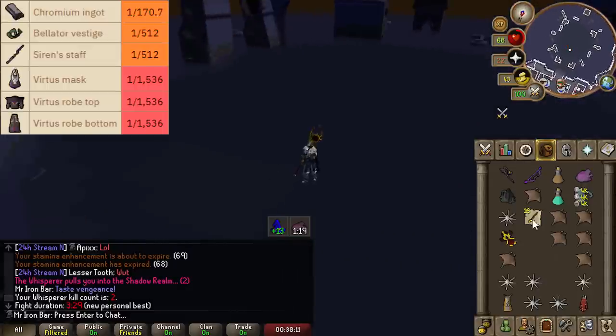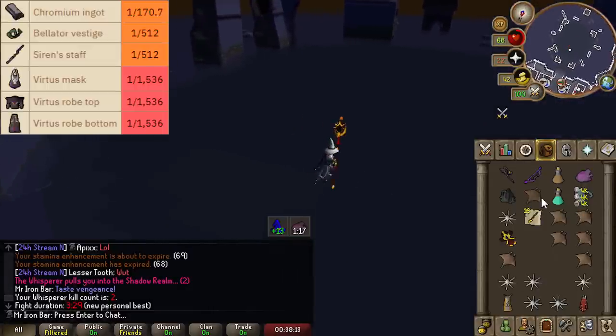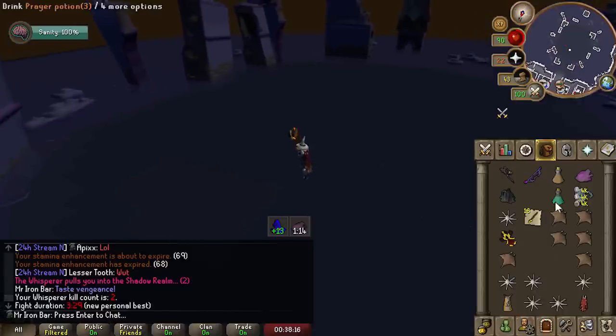She also does a combination of magic and ranged attacks that must be perfectly prayed, followed by tentacles that you have to avoid. I can't believe they made this boss drop Bronze Longswords!